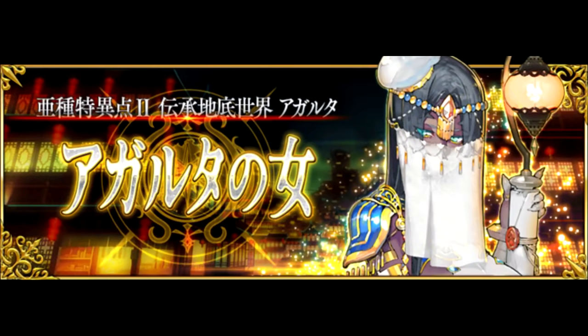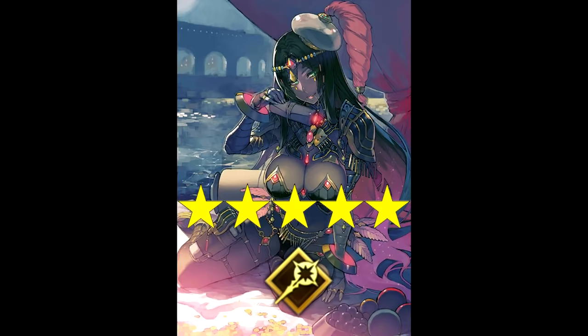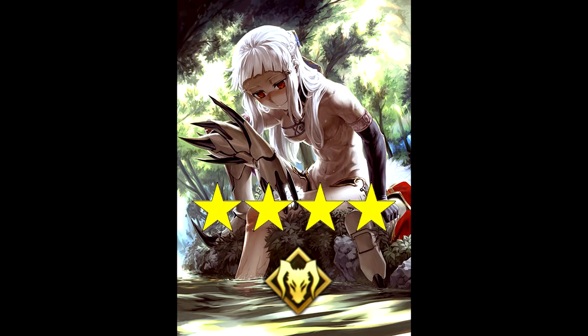At the end of June, we're treated to a new story chapter, Agartha. Naturally, that means new servants and a new summon banner. This time we've got the new 5-star Caster, Scheherazade; the new 4-star Assassin, Wu Zetian; and the new 4-star Berserker, Penthesilea.